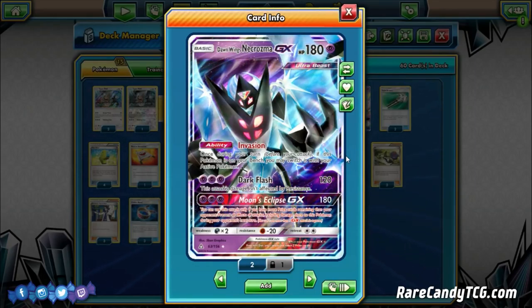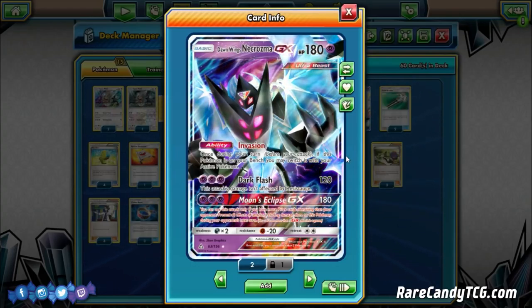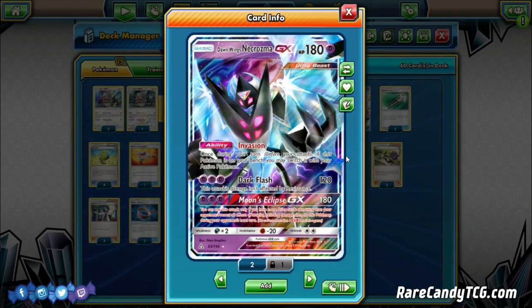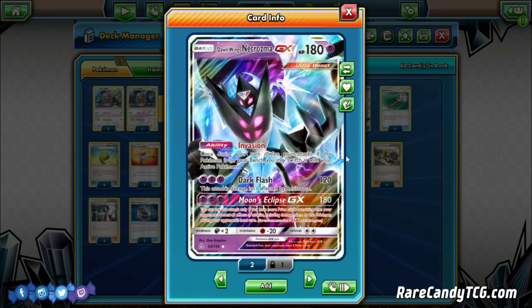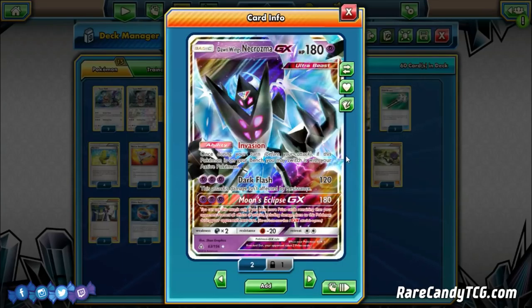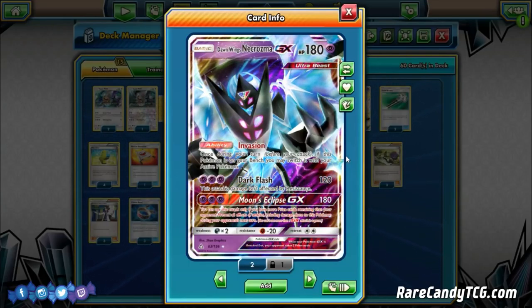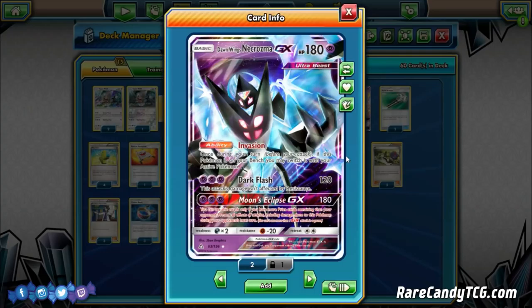Let's look at the attacks. Dark Flash for three Psychic Energy does 120, and the attack's damage is not affected by resistance — which is actually okay because certain Pokémon in the current format, like Metal Pokémon and Zoroark, are resistant to Psychic. It's a solid two-shotting attack, similarly to Silvally GX. But against something like Buzzwole or Espeon GX, we're going to be taking one-hit knockouts, which is very nice.